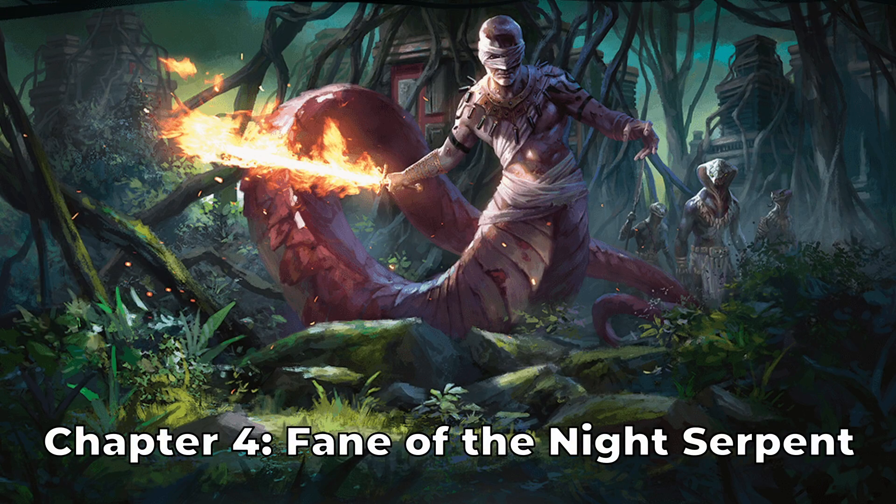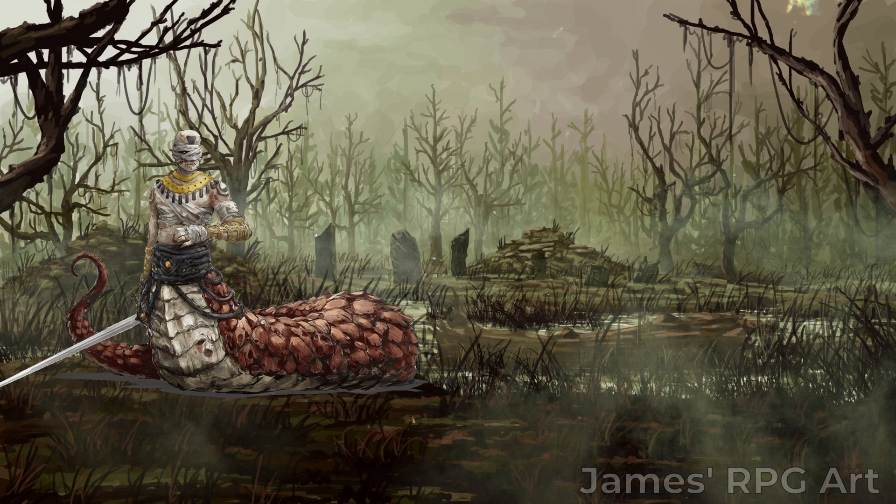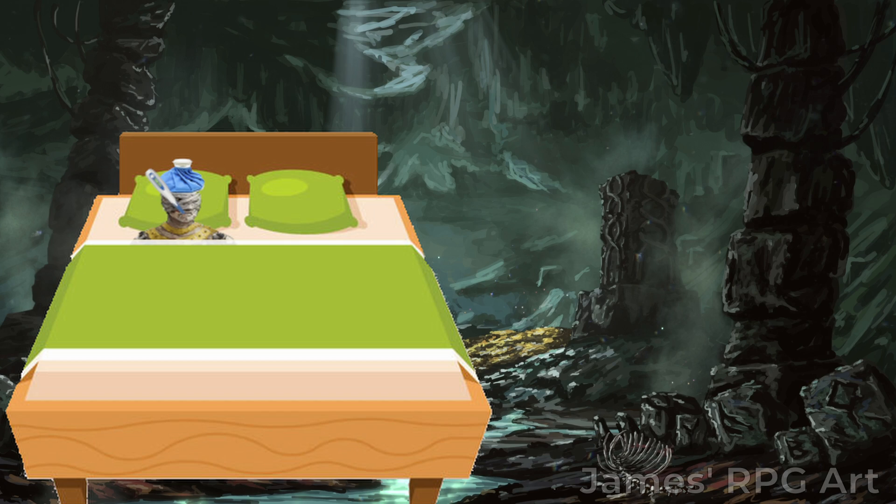Chapter 4: Fane of the Night Serpent. Raznesin, a dude that raised an undead army and caused that undead army to become an invasive jungle species, became a snake, then became leader of the snakes, and now wants to end the world. Well, at least he would end the world, but right now he's taking some sick leave.